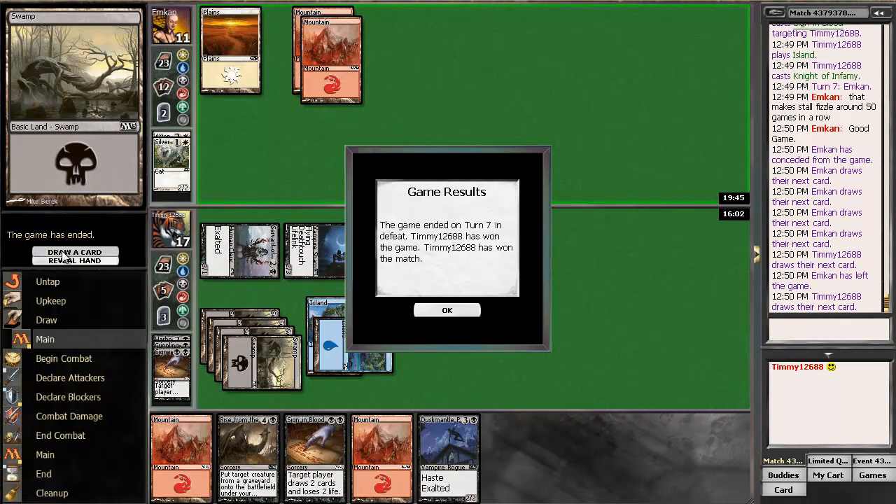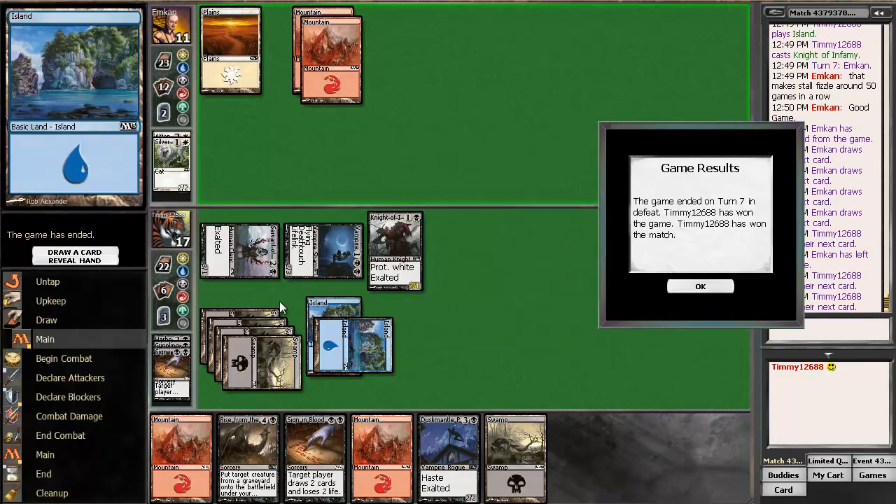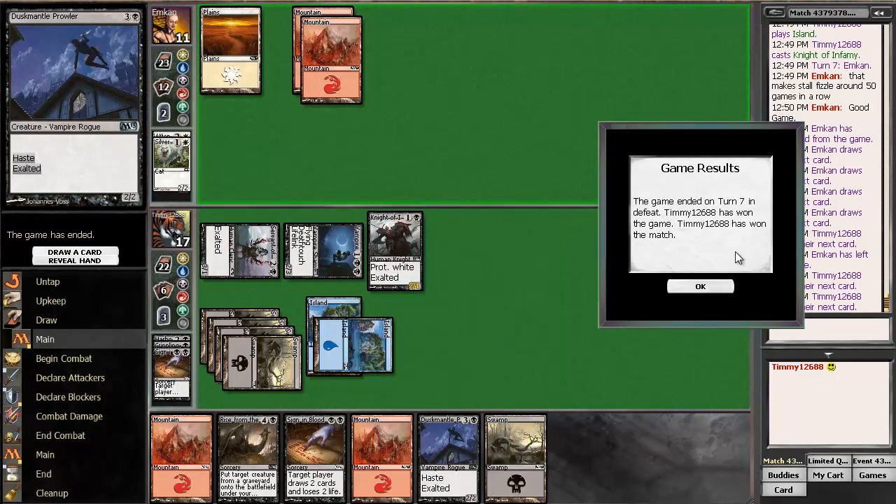So I draw a card, I draw two cards, kill him. Three, four, five, six, seven, eight, nine - oh, don't kill him. Oh well. Anyway, game - match two.